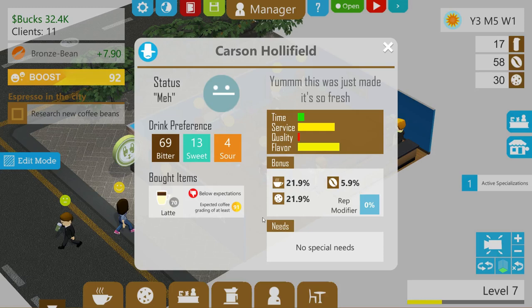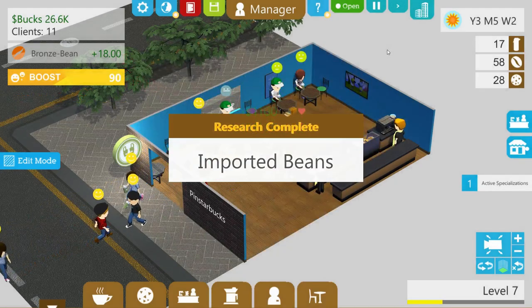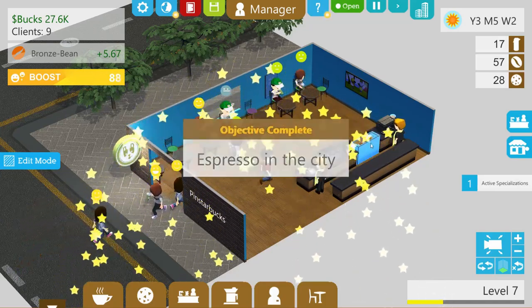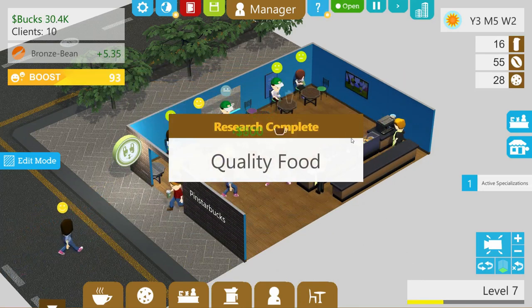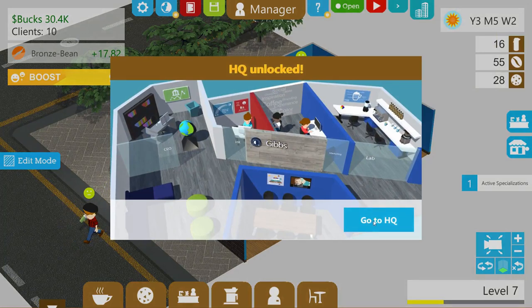We're still putting out 70 quality, and our barista can't do anything about that. Imported beans — Espresso in the City — that did unlock our new shop. HQ unlocked! Excellent. Let's take a look.